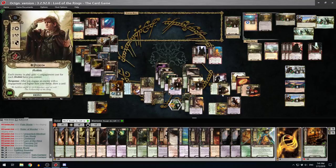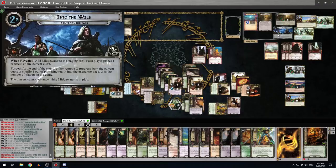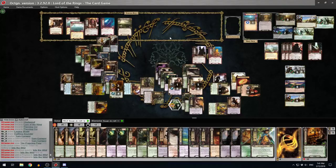I engage two enemies so I draw two cards. Sam readies - he goes to five defense. That victory display location pops out the next quest card with a bunch of flavor text. We put Midgewater into play. Each player places one progress on the current quest. Forced at end of round: remove X progress on current quest or shuffle one out-of-play Ringwraith into the encounter deck. Players cannot advance while Midgewater is in play.